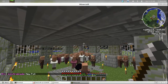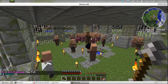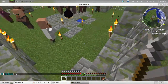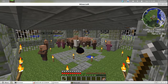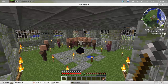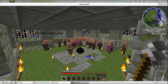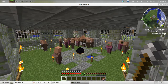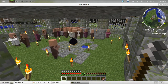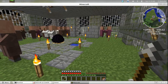Upstairs directly above where these guys are is where the one villager that's up there hangs out. During the day they all spread out and just do their thing out here. I'm going to let these guys out eventually to populate my village and just leave this where they can make more as needed - we'll see how that goes.